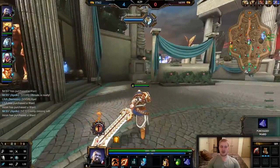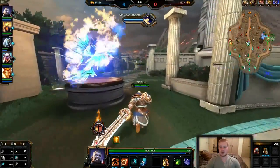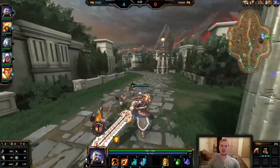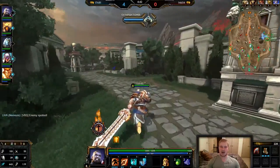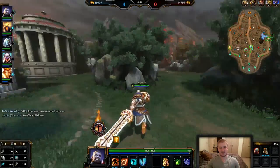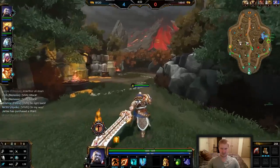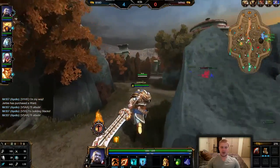Grabbing some wards for my ADC. I'm pretty much going to be rotating around looking for kills across the map. I'm so far ahead with Warrior Tabi — the base damage on Tier's one is honestly one of the highest in the game. Combining that with your two at the end, plus you're guaranteed to get an auto attack or two off, you're looking at like a thousand damage in that chain, especially early game. That's like a full health bar.